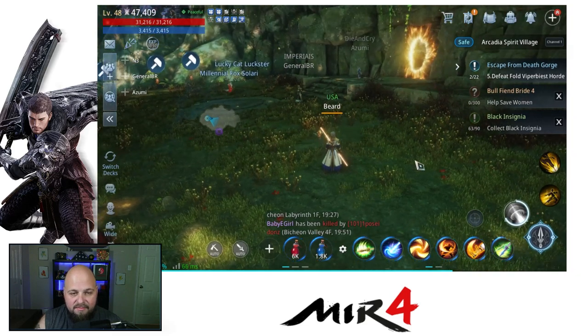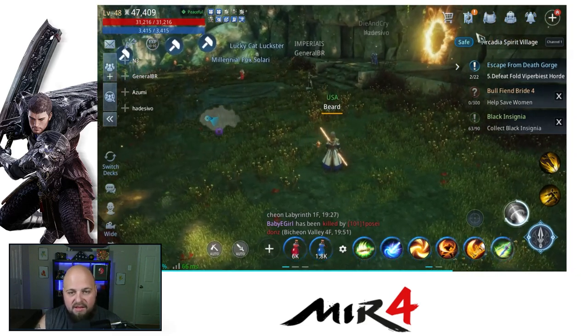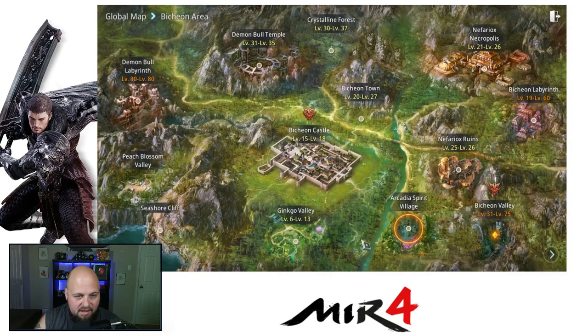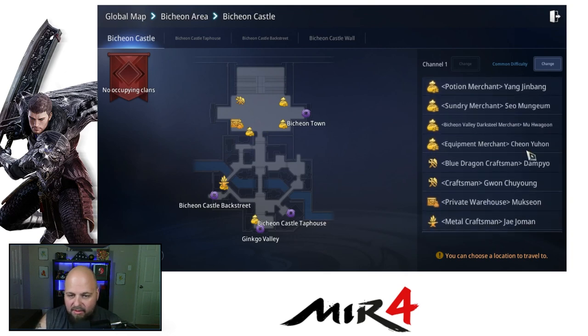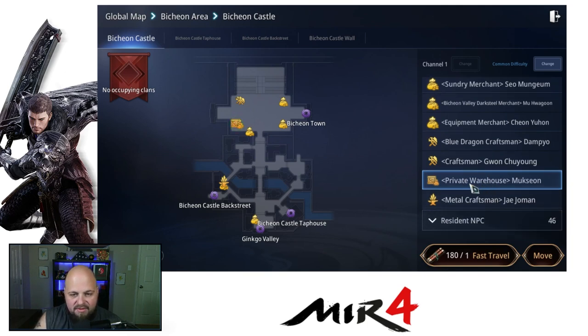I've been using the warehouse in the town as well. If you didn't know about that, I'll just go ahead and throw it in here real quick. We've got it at the castle. If you just look at your merchant NPCs — I recommend you study your merchant NPCs and go check them out, because a lot of them you didn't hear about while playing the game. You could have missed the message about the private warehouse. If you go to this private warehouse in the castle, you can store some items there. I've been storing extra gear.